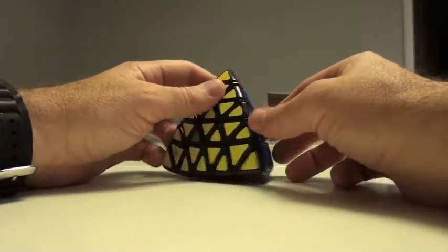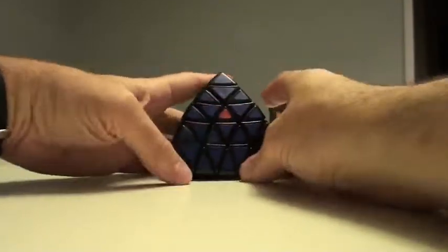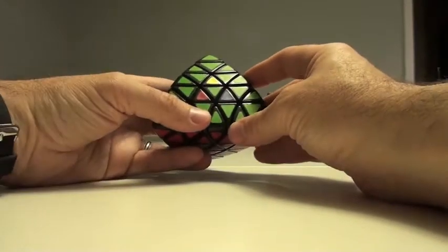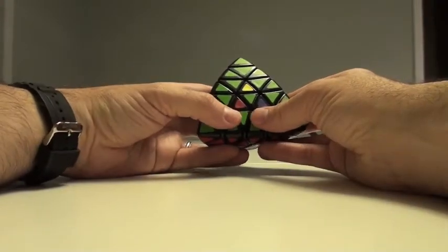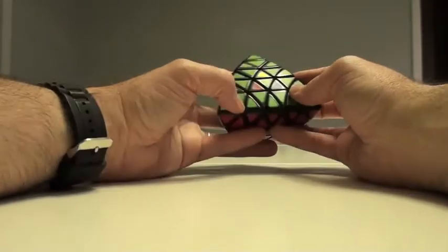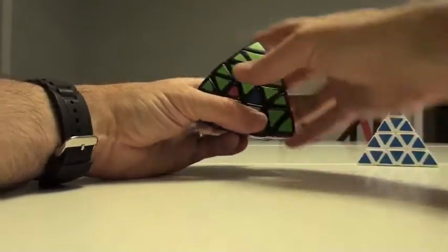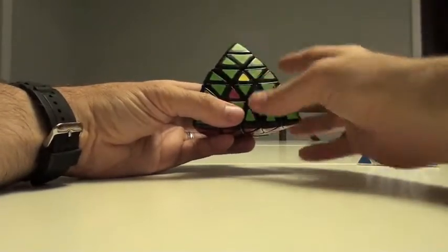Now the centers. There's a reason that I did it this way because I did not want to bump these out. Notice these are all in place so I don't have to worry about them. It's a question of placing these triangle pieces in. Remember that algorithm R-U-R-I-U-I? I'm pleased to tell you it's exactly the same algorithm. The only difference is that because we're not moving the entire triangle, we're only moving these components around. The algorithm is going to be R-U-R-I-U-I three times.